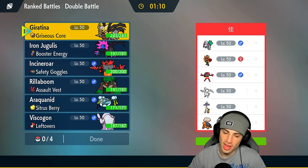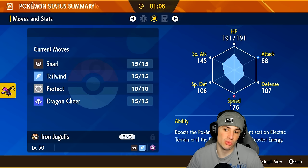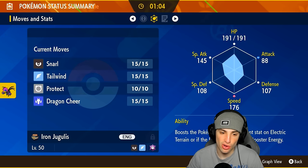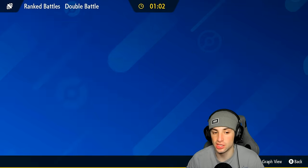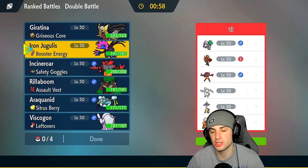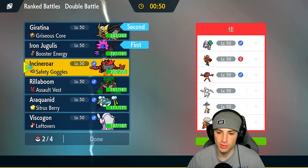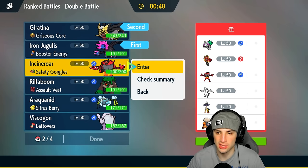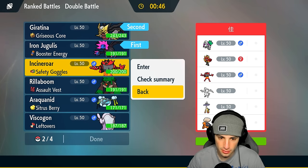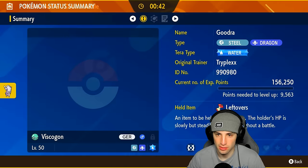They could pop Trick Room with Oranguru, which could be a struggle. We could go into Iron Jugulis — we can go into Snarls, Dragon Cheer, Tailwind, lots of options. I might go into Jugulis alongside Giratina. We'll have to watch out for Torkoal, but I like Incineroar here for Intimidate. Another Pokemon I don't like is Raging Bolt — that thing is just annoying.